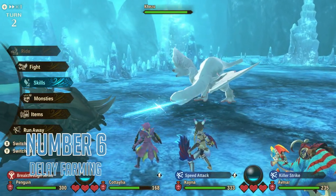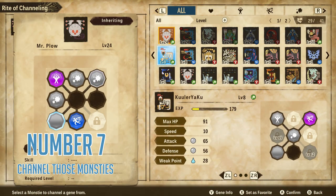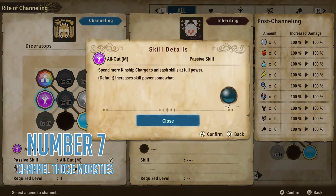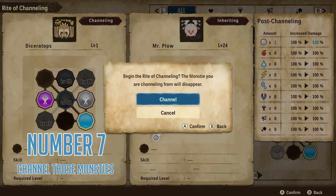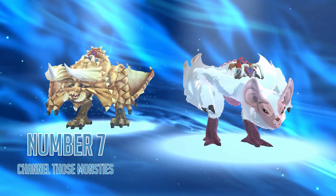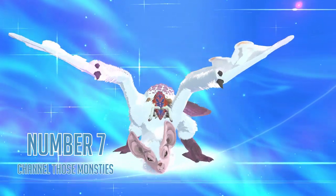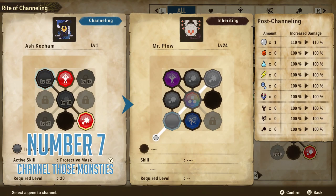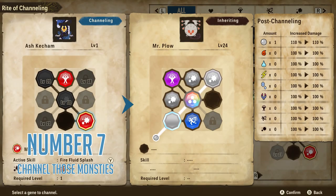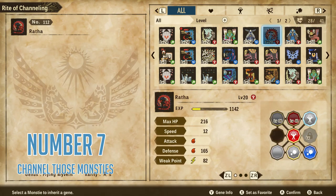However, that doesn't mean you should ignore these mechanics completely, because number seven is: channel those monsties. Don't worry about going full crazy farming stuff, but this goes both ways for the same reason. Because monsties get that much better in high rank, pretty much every low rank monstie in your stable but not in your party will one day be obsolete. Don't feel too guilty about using the rite of channeling extremely liberally on your journey through the story. Power up the monsties that you plan to use by sacrificing the monsties that you don't — after all, they can all be replaced.